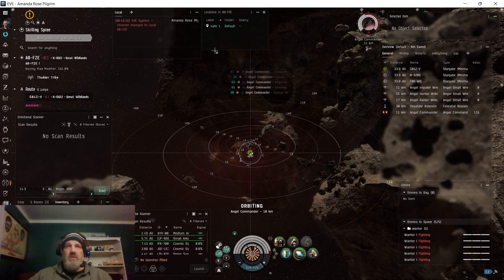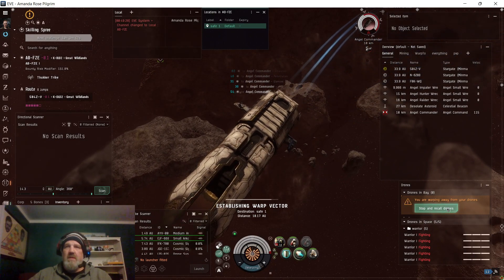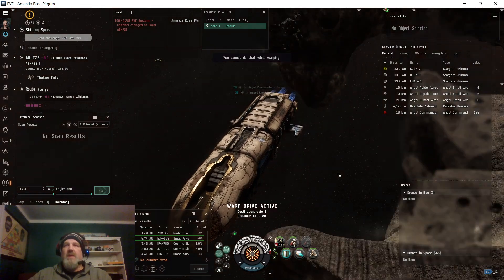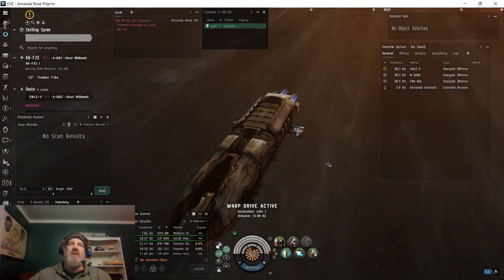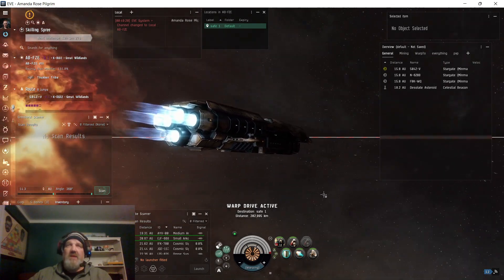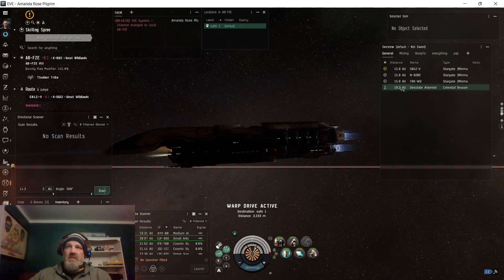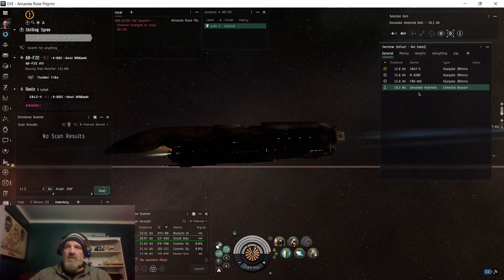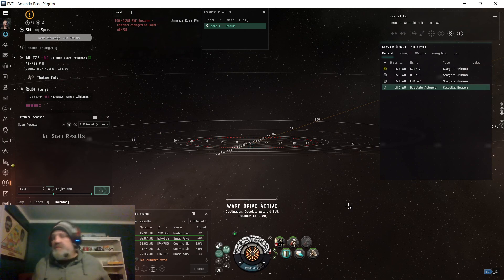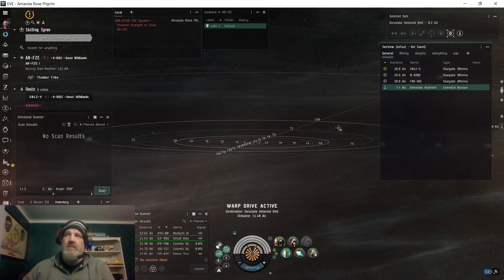I'm going to warp back to my save spot — pull the drones in! I'm so dumb. I forgot to recall my drones — I left them there. I was hitting the hotkey but it didn't register. Now I have to warp back hopefully before the battleship shoots one of the drones, because they'll just sit there and the enemy can pick them off. I need to get back there as quickly as possible and reconnect with the drones.